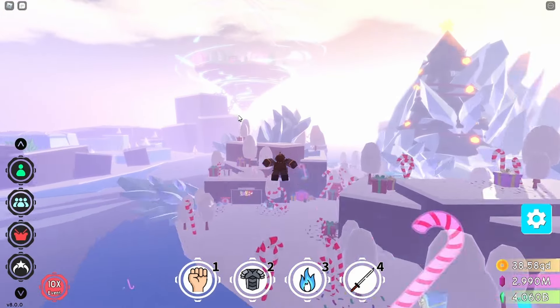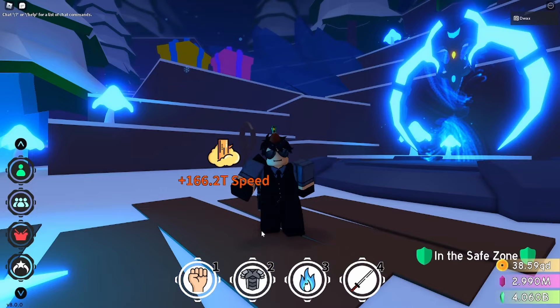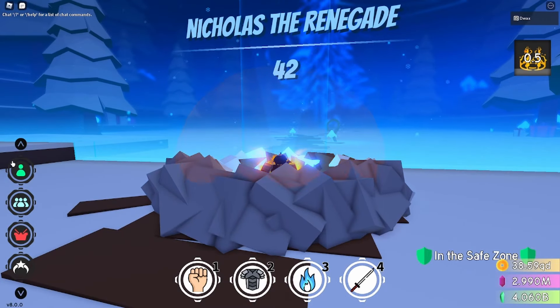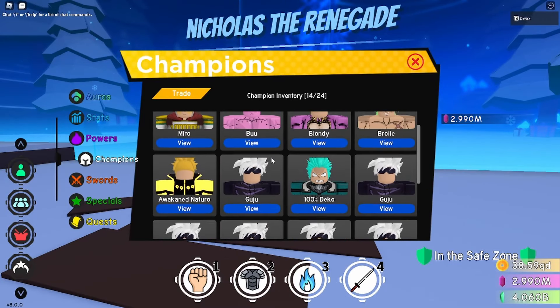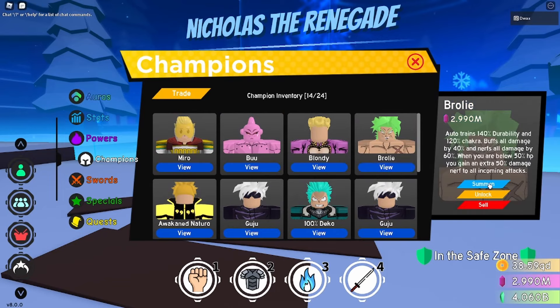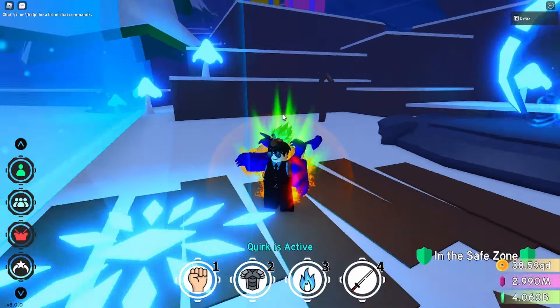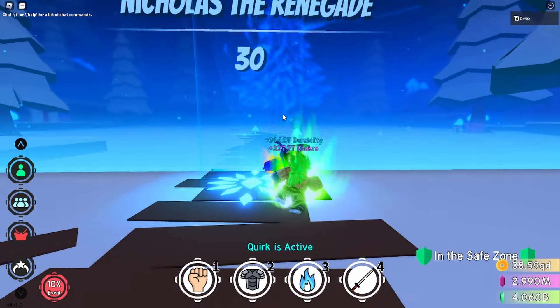Then you guys gotta head all the way over to the Christmas boss, that should be right here. When you've arrived at Nicholas the Renegade, just equip your Explosive Nova or whatever you guys want to equip, then equip the champion you're gonna use — I'm just gonna use Broly — and then equip your quirk which is the Overhaul. It should look something like this.